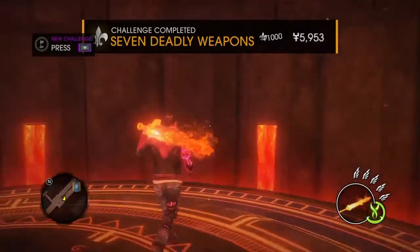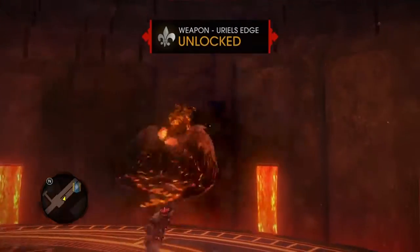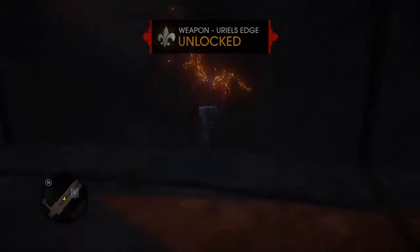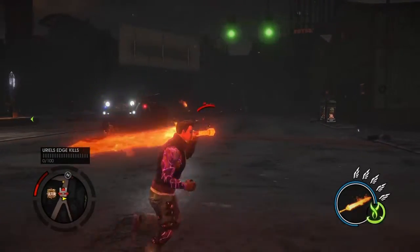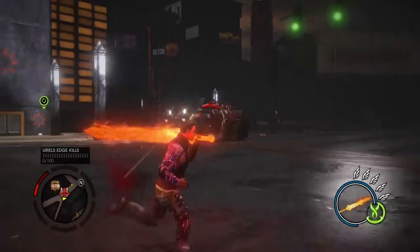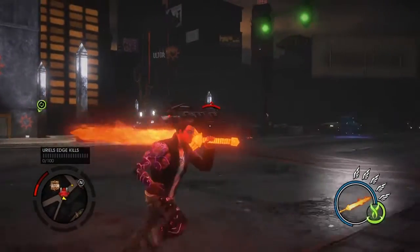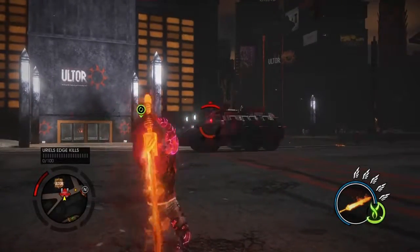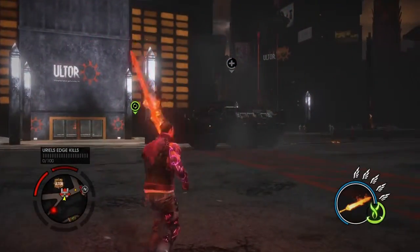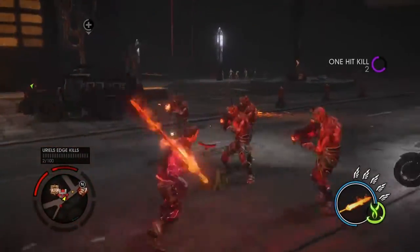That's right - you just got the sword that all the Archdukes use against you. Now that we have the weapon or blade, it has two features: if you hold down the R2 button it fires off a blast, and if you hit the L2 button it does a different attack.